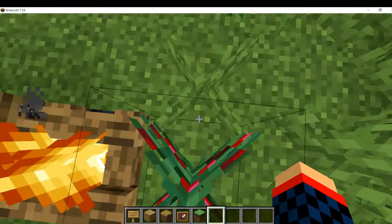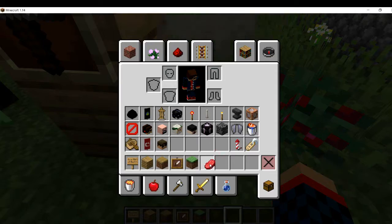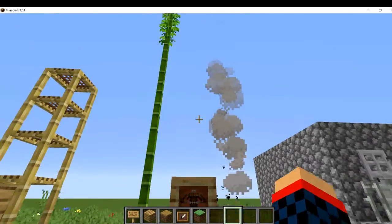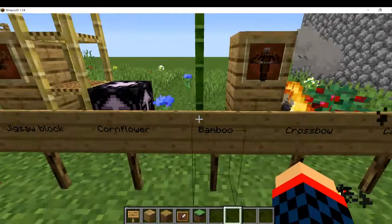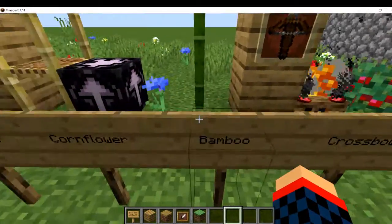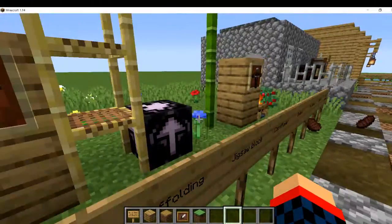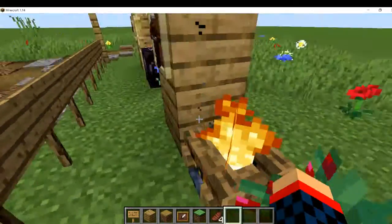Now for the more miscellaneous stuff. We have sweet berries — you walk slower through them, and you can use bone meal to get more berries. We have a campfire which you can put food on — in a couple seconds it pops out steak. There's also the crossbow, the new weapon of this update — last update was the trident, now we have the crossbow. There's bamboo, found in jungle biomes, which is used to make scaffolding. With scaffolding you can go up and down easily — really helpful for building.